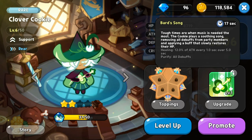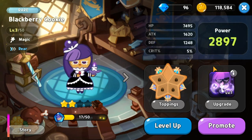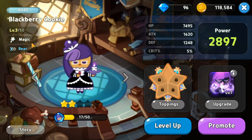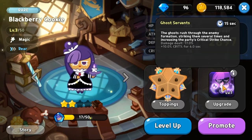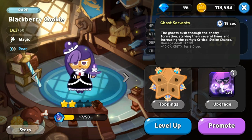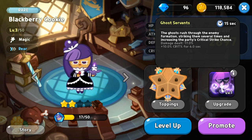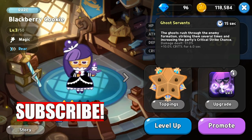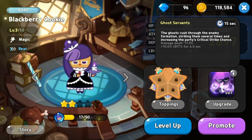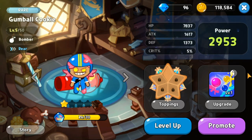At number 13 we have Blackberry Cookie, a rare magic type. Her skill rushes through the enemy formation, increases the party's critical strike chance, deals damage at 17 percent, and gives a 10 percent crit chance for six seconds. Most of these cookies are good, but there are better cookies ahead of them.